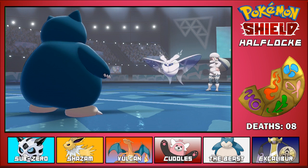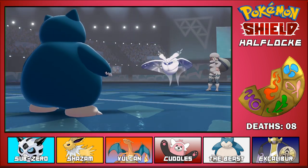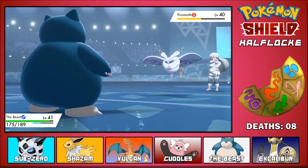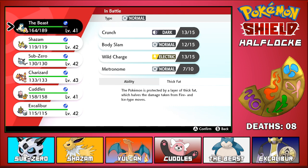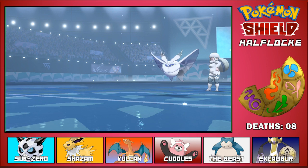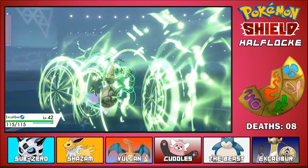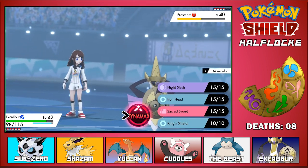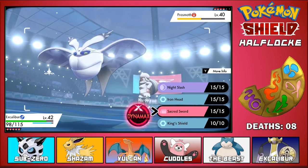The Beast is out - let's have him do wild charge on the Frosmoth. Wild charge! That hurt me a bit. Now let's bring in Excalibur because Charizard is already super high level. They're all going to get really high level because a lot of them are traded. You would think that Pokemon you acquire by trading would level up slower because they're not yours originally, but no - it's the other way around, and I'll accept it.